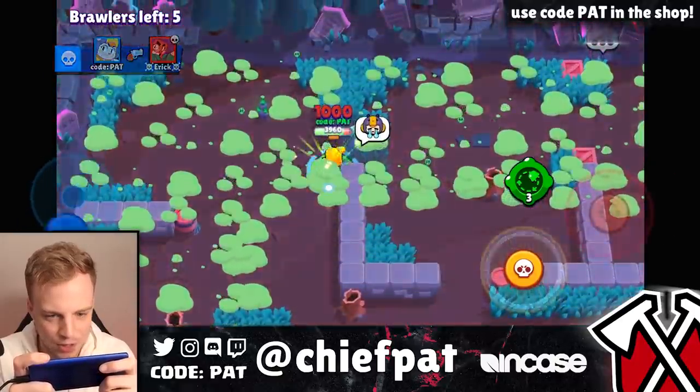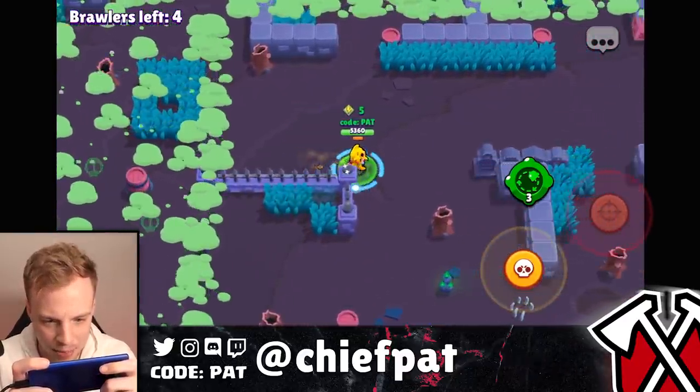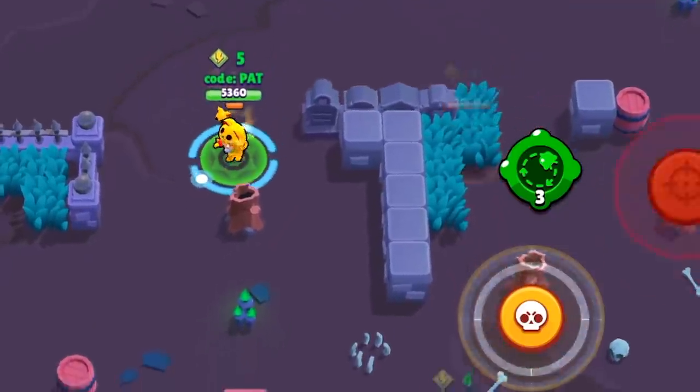Five brawlers looking good. Loving the skin so far — it's BM. We've killed a teamer already. This is what you can ask for inside a skin in Brawl Stars. This BB is so angry. Make sure you check those bushes over the wall every day of the week. This BB is so mad at life, I don't even know what to say.